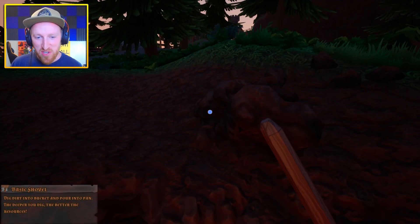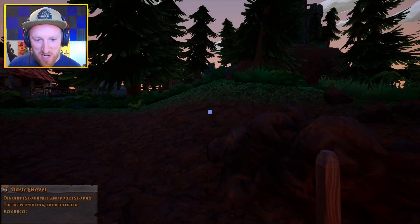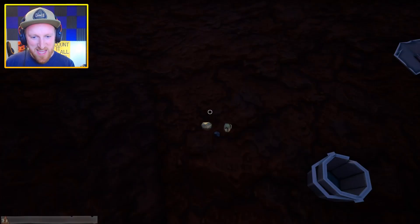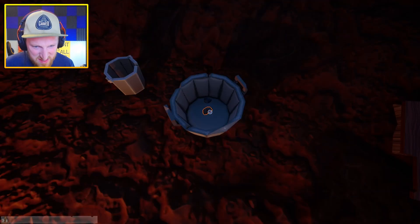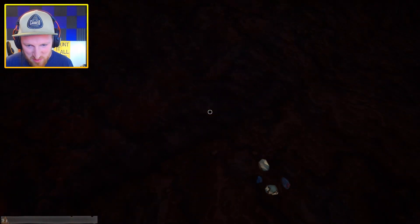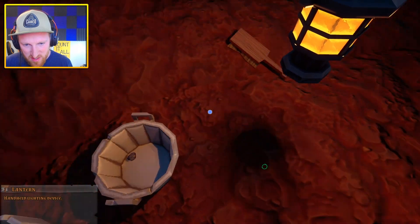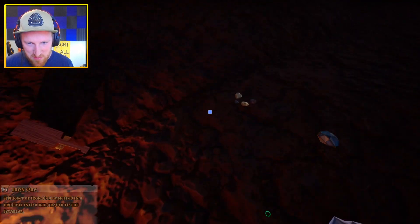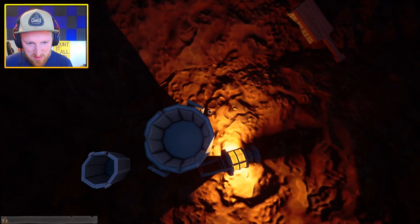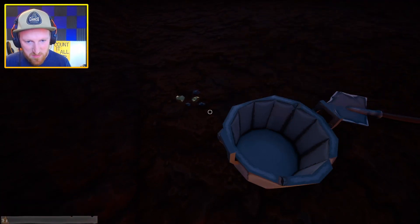Little tiny iron ore nuggets — that just doesn't do it for me anymore, I need big gold. Hey, that's more like it! Now we're talking. Look at this — an uncut ruby! So that's what that looks like. It really lights up the area differently. Let's just go sell these things and see how much money we make off them.